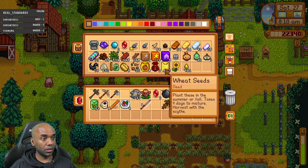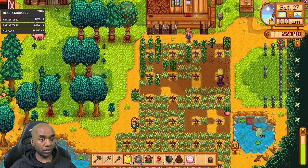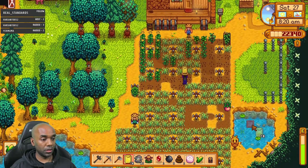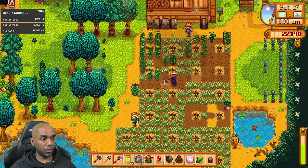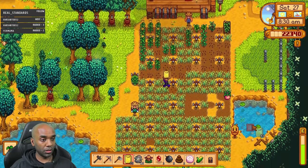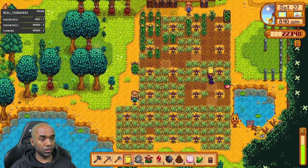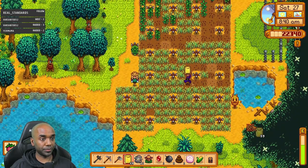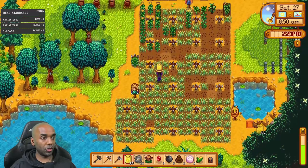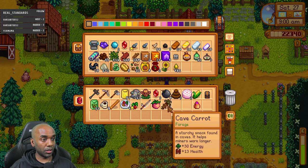I could plant some more wheat. Let's get some wheat planted — I know it's going to be wasted but that's okay. I just want to make sure I have to hoe as little as possible. Not even going to water it, just want to make sure these spots stay hoed. That's going to make sure I don't have to hoe anything in two days, which is fantastic.